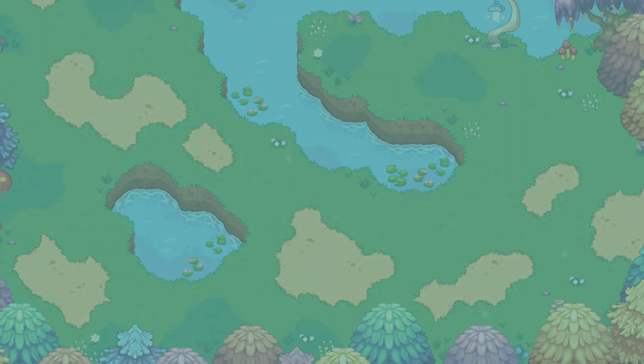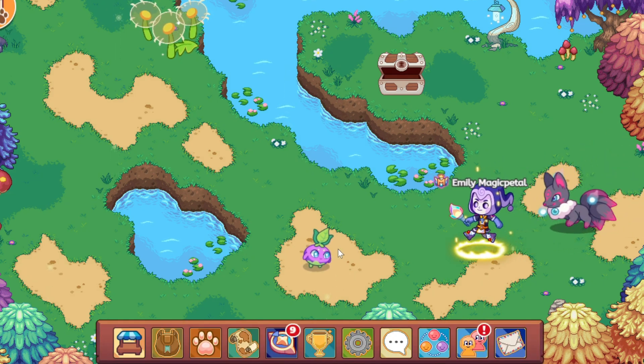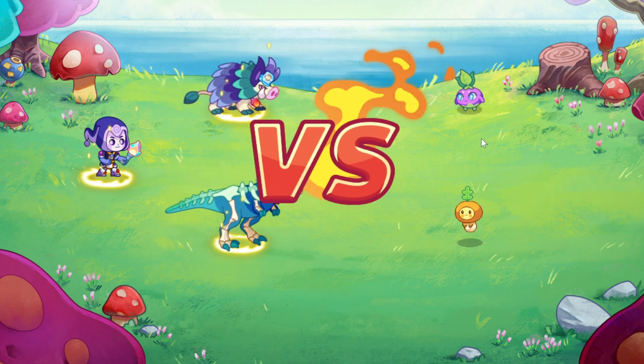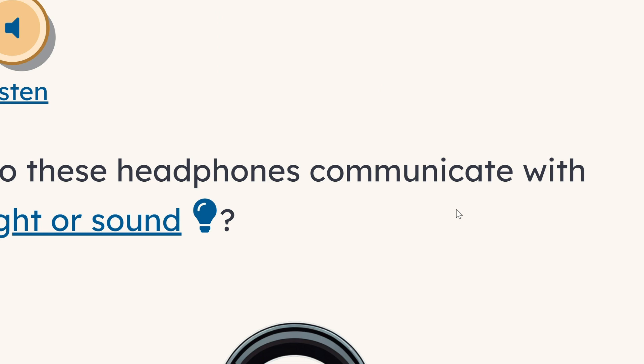I'll come over here and fight this guy — hopefully he's level 100 or at least not level eight. Good, we have two guys here. We're all out of questions, so you can see the UI here. It's huge — hopefully it's not like this for you; this is just a glitch with my UI. But we have a listen option with these headphones.